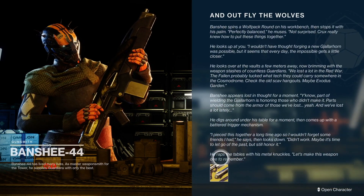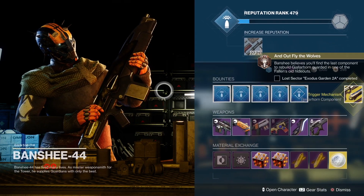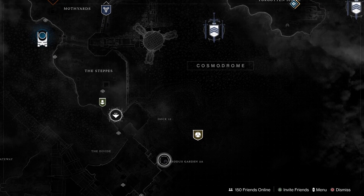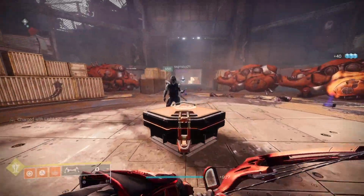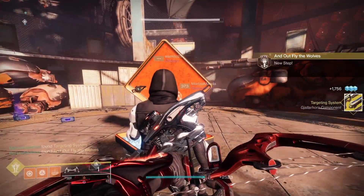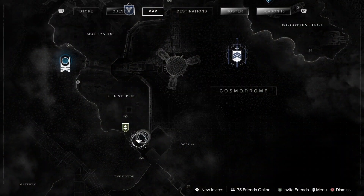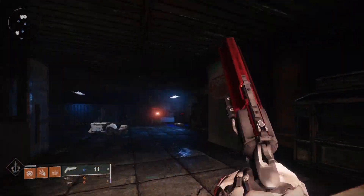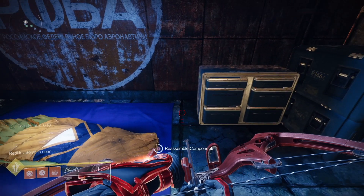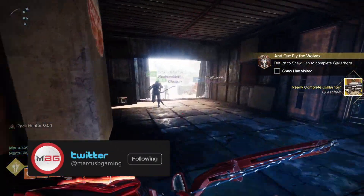Banshee will look at it and send you back to the Cosmodrome to finish a regular Exodus Garden 2A Lost Sector. When you do, go back to Shahan and nearby in the building you spawned on top of when you fast travel, you'll put G-Horn together. Talk to Shahan one more time and this launcher is all yours.